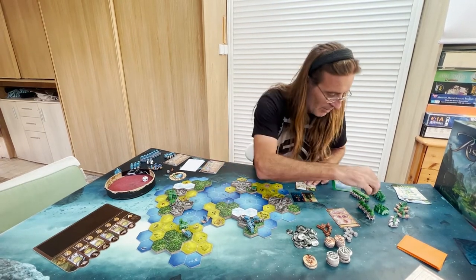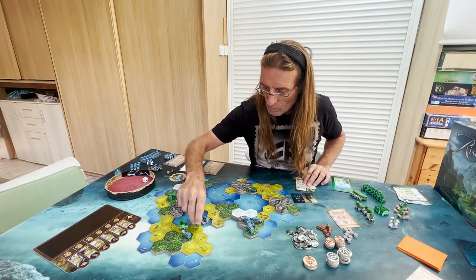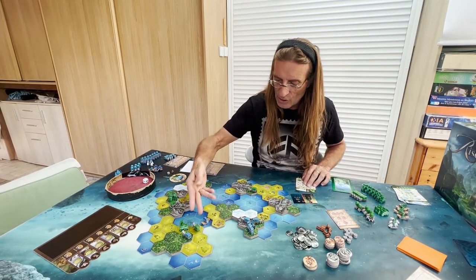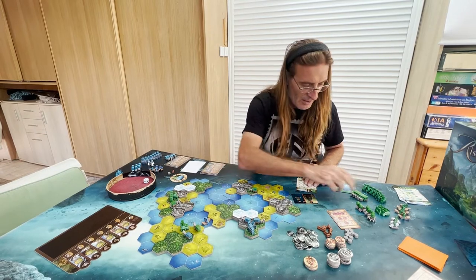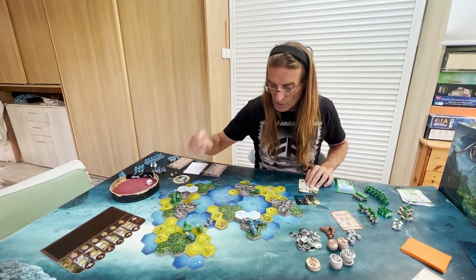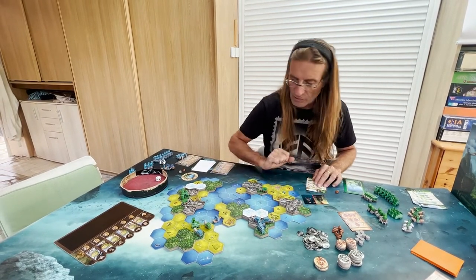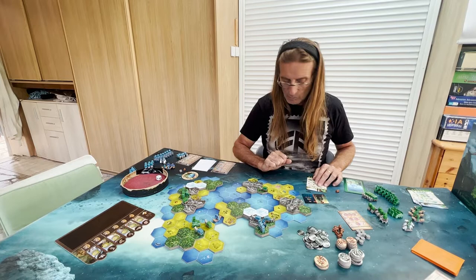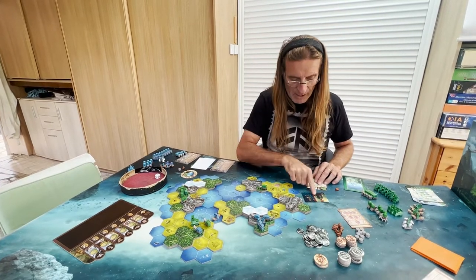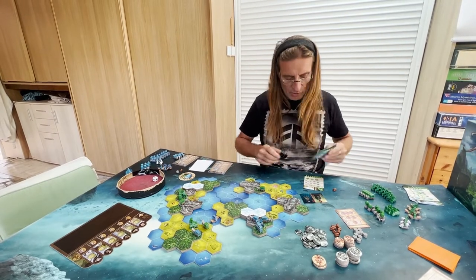Now it's me. I pop a nomad here to block the AI from unloading or constructing nearby. I also pop a nomad in the forest — and I need to correct something: with my Woodcutter ability I should have taken two woods when I gathered earlier, so I take one more now. I have only two cities, and now it's a new turn.